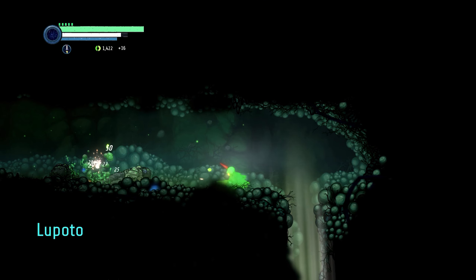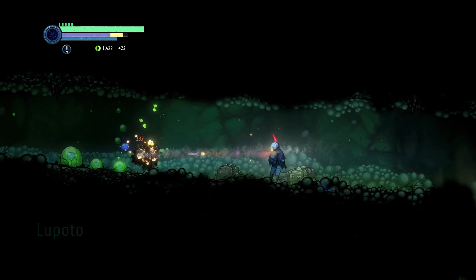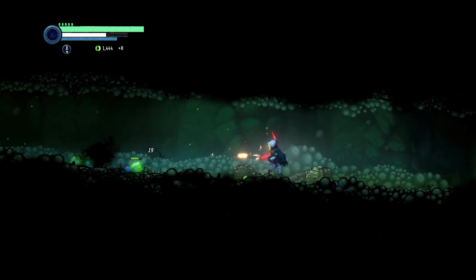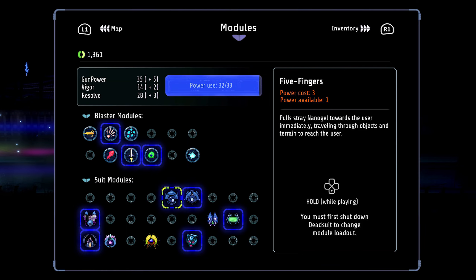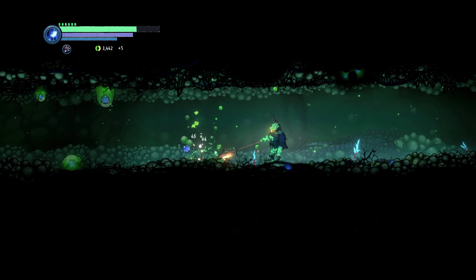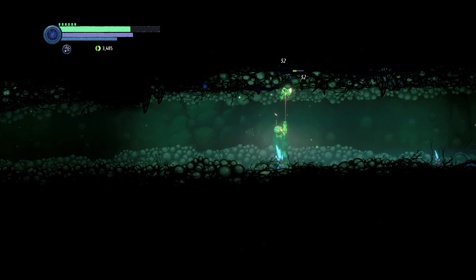This farm can be a lot more fruitful depending on the weapon mods you have since you can technically run it faster. Having the nano boost and the five finger modules makes the most fruitful experience because it helps you boost your Nanogel output and it helps you attract it much faster.